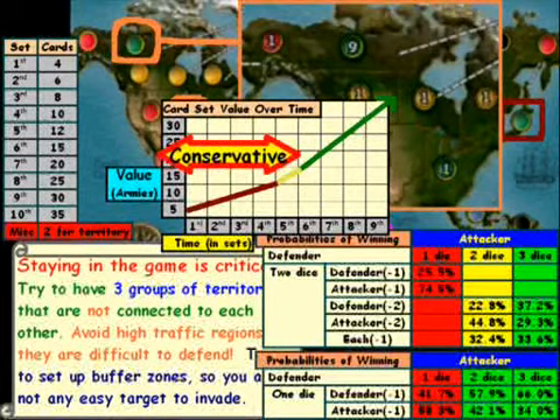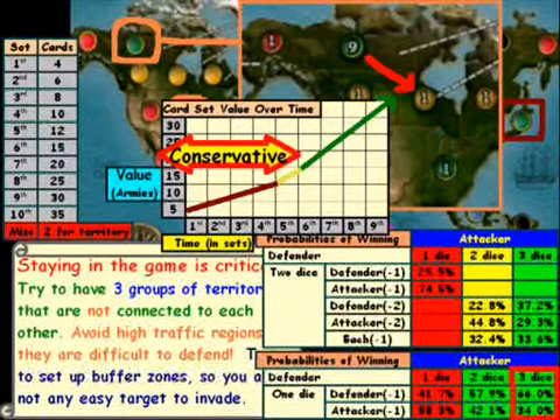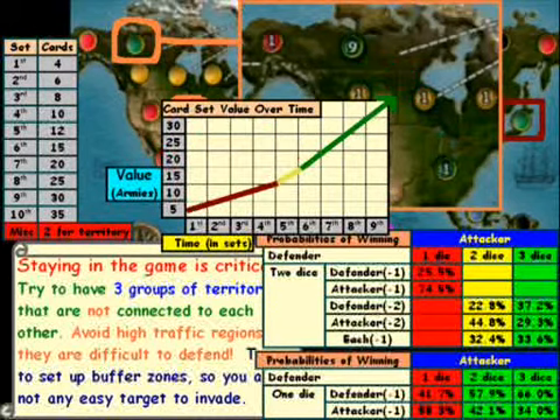One way to accomplish being conservative is to stick to high probability targets. That means attacking only one territory per turn, and attacking a territory where we have the highest probability of winning — so four dice against one, where we're going to win 66% of the time.